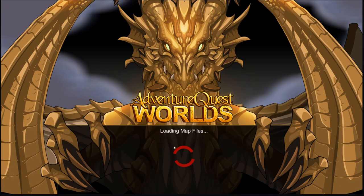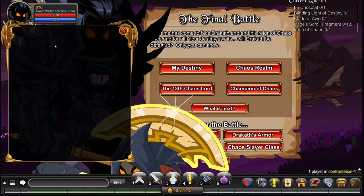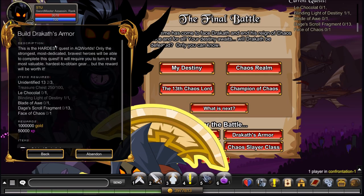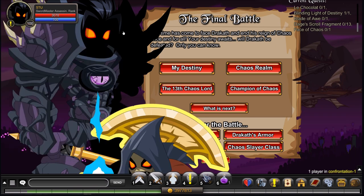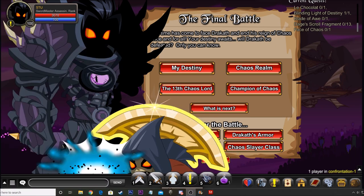Head back to Confrontation and here you can turn in and get your Dracth Armor. You may be wondering: does it use up my Blinding Light of Destiny and my Blade of Awe? Yes, it does, but you can get both of those back from your Book of Lore. Thank you guys for watching and we'll see you in our next video. Goodbye!